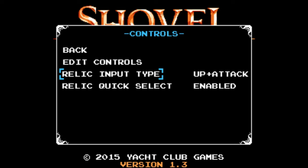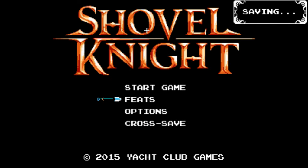You can even choose whether or not to use relics on a button or up and attack, and even if the quick select is enabled. Literally, you turn this to disabled and have this on up and attack, and you can play it on an NES, which is pretty damn great.